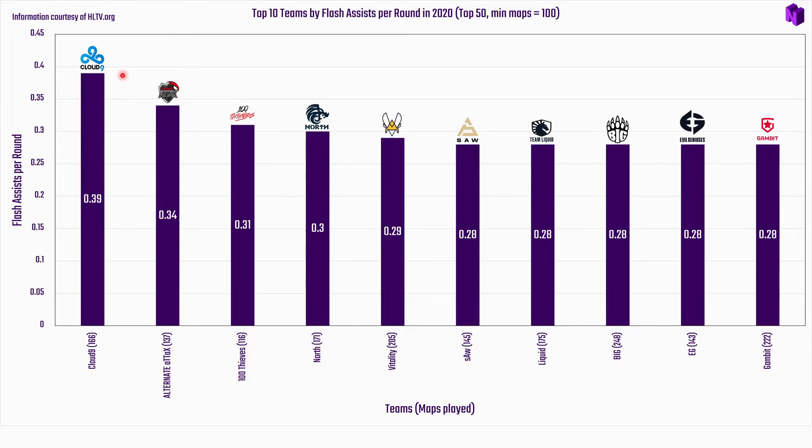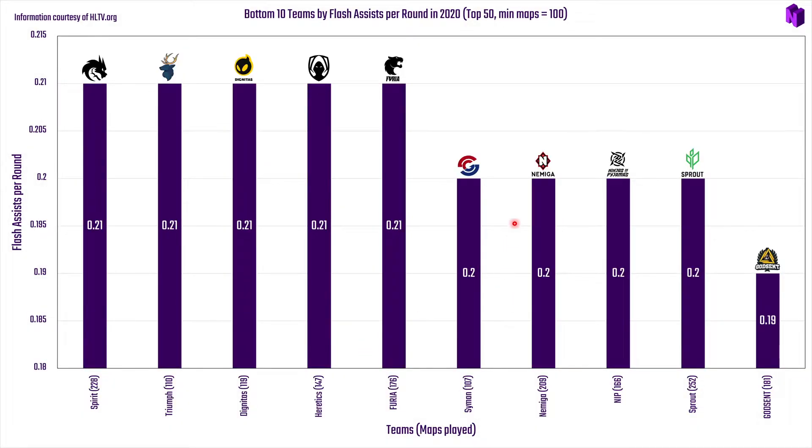Next are the bottom teams. Godsent find themselves at the bottom, which is surprising since they were near the top for utility ADR — suggesting they prioritize doing damage over assisting teammates with flashbangs. Also in the bottom are Sprout, NiP, Amiga, Sinmara Gaming, Furia, Heretics, Team Envy, Triumph, and Spirit.